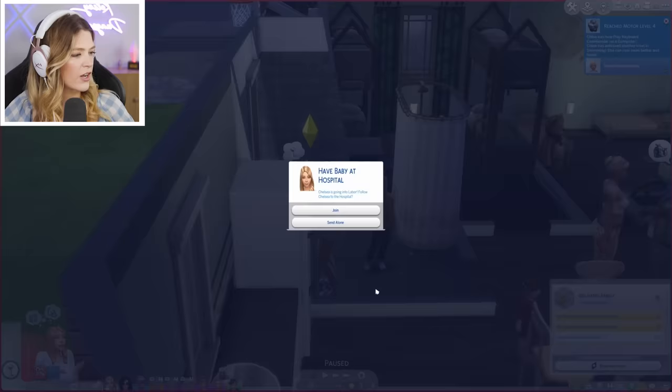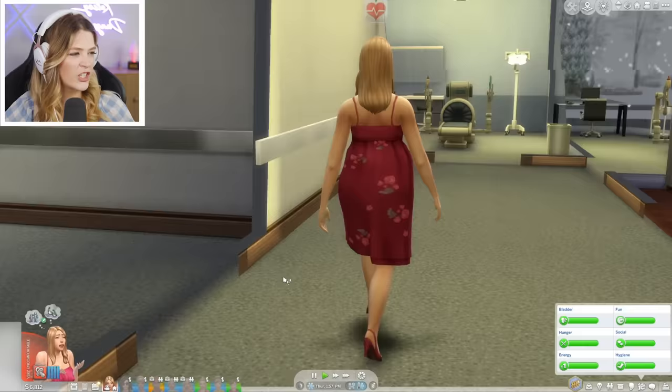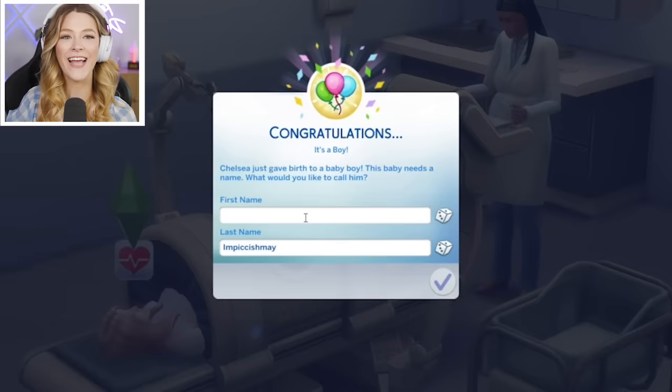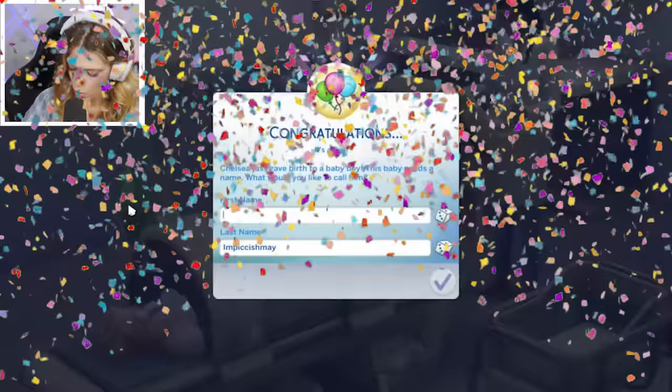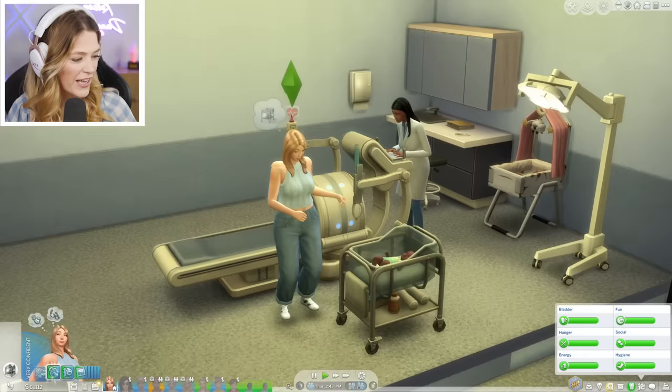Chelsea went into labor while on the toilet — go have babies at the hospital! She already knows where the room is. I'm hoping for triplets but think it'll be twins. It's a boy! Looking at recommended baby names — I'm seeing Barbie and Ken. So excited for the Barbenheimer moment: welcome Ken Impiccishmay to the family. It's another boy — Carson with a K, K-A-R-S-O-N. Ken and Carson sound good together. Only twins — welcome Ken and Carson! We've officially hit 10 babies. Let's go!